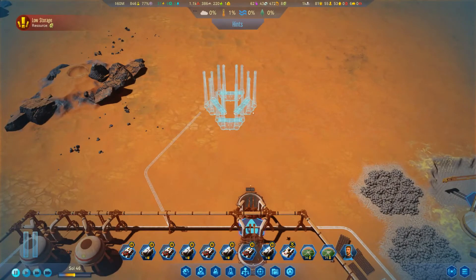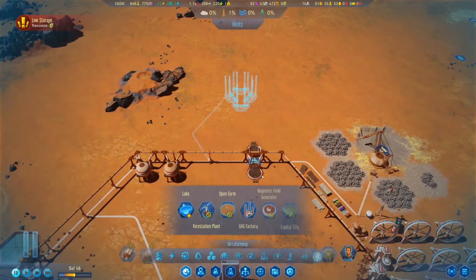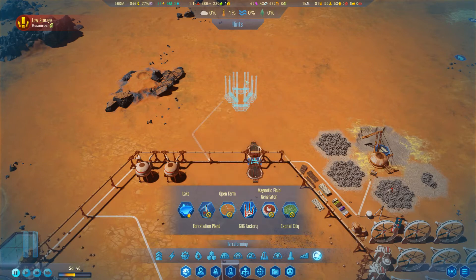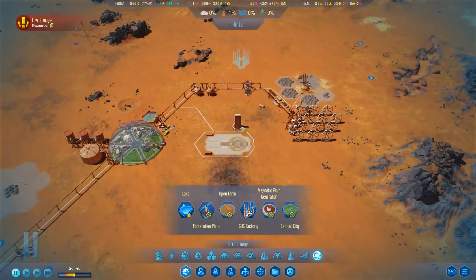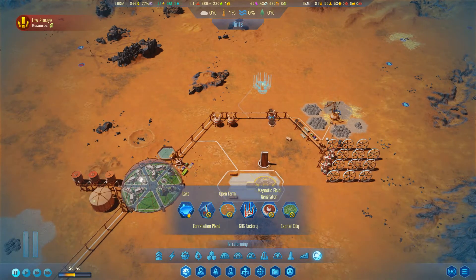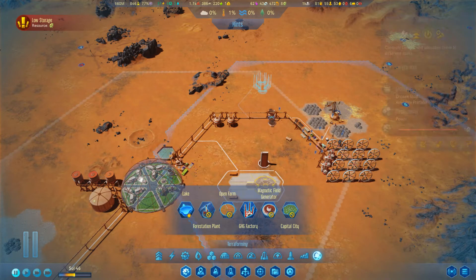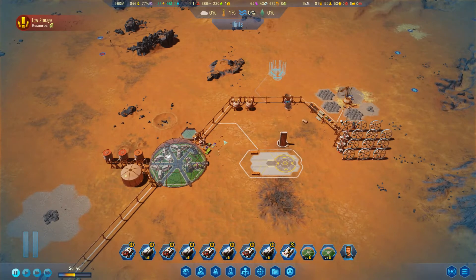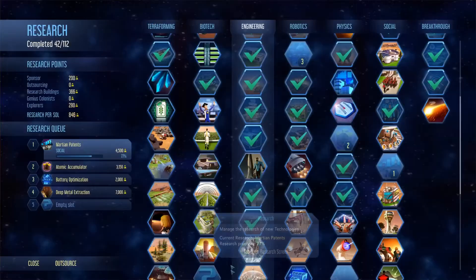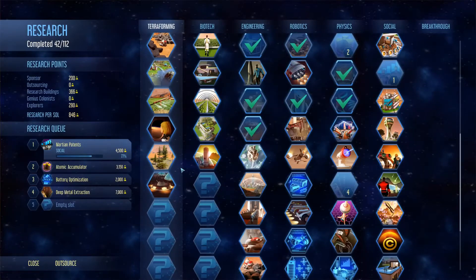One thing we are gonna do is get our GHG factories going again. We got four of them out here. I couldn't really decide where I wanted to put them, so I figured we're probably not gonna be building out here anytime soon, so for now that's gonna be their new home. They're nice and close to the fuel and still in range of the maintenance drone.